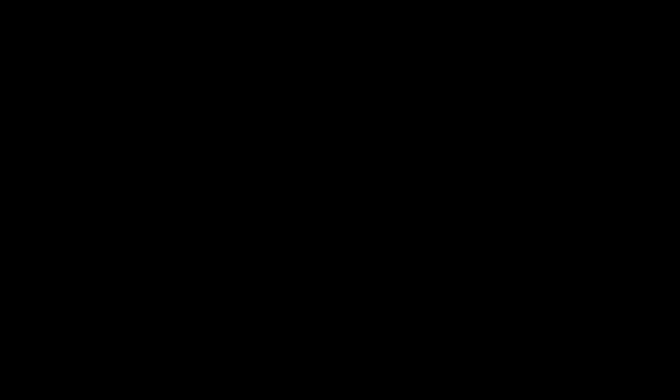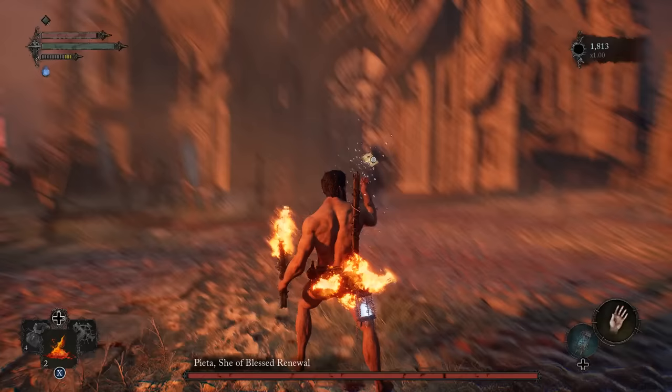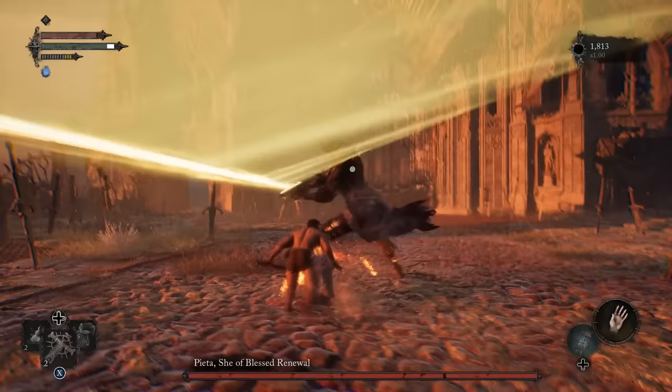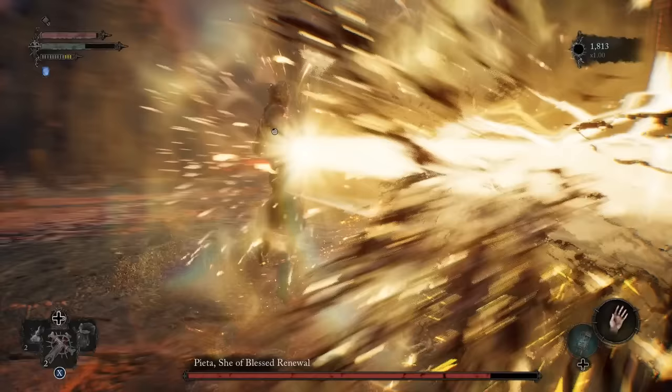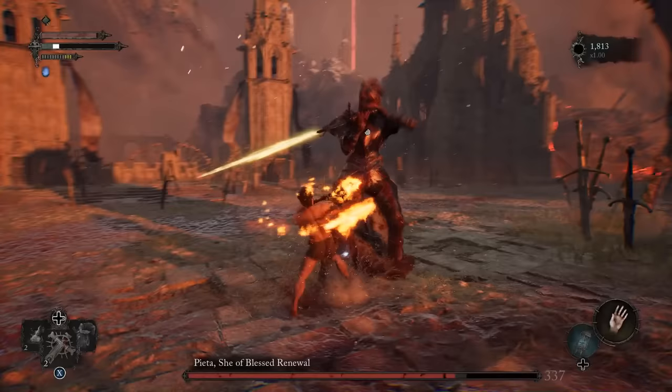The key to this fight is patience, as she has a lot of moves that can daze and confuse you if you lose your cool. So the plan is to stay as close as possible at all times and wait for her to swing at you. Her up-close attacks are easily read thanks to the long swing she has, so you can easily dodge through them and then deliver a few counter-attacks before she strikes again.